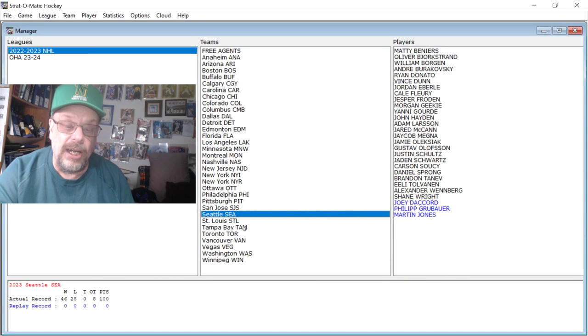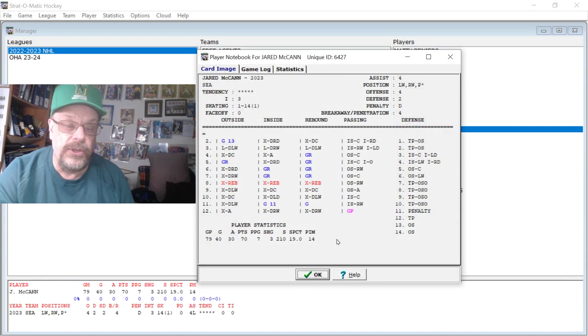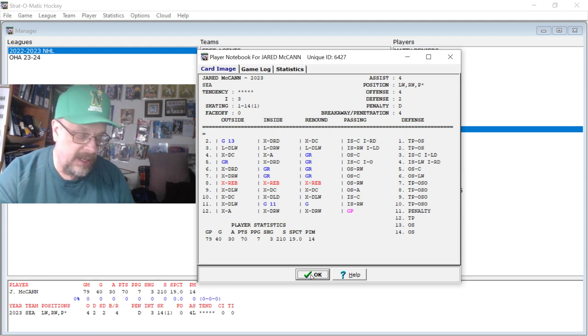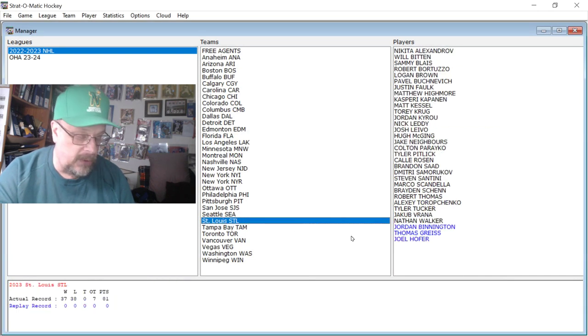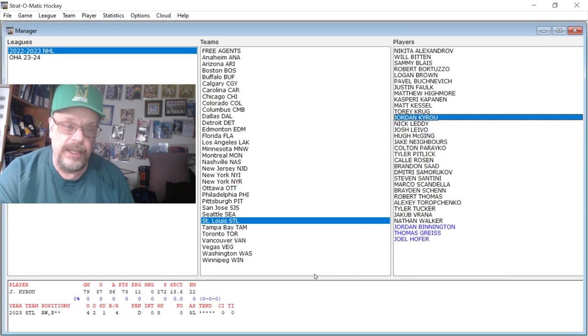Moving on to the Seattle Kraken — release the Kraken. We're going to look at Jared McCann: 40 goals, 30 assists, for 70 points. Pretty benign compared to some of these guys, but good for Seattle. Then St. Louis — we're just going to take a look at Kyrou. Jordan Kyrou had 37 goals, 36 assists, 73 points, 5L assist rating, 4 offensively. Anybody who scores 30 goals is going to get a 4 assist rating.